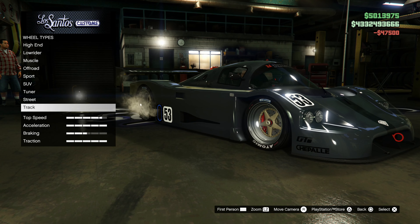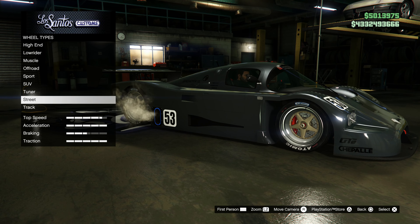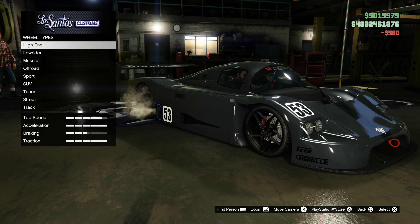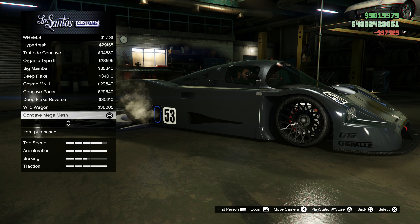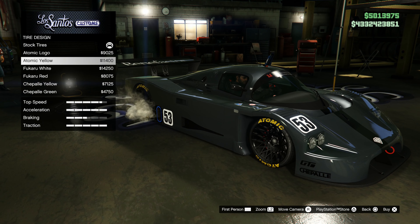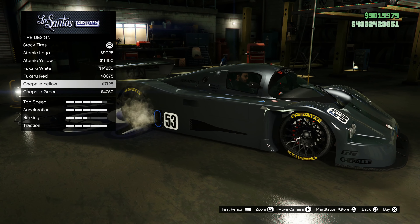For wheels — the wheels I have fit the car, but we can't change the color of them. Freaking Rockstar, man — the one thing I want them to truly add and they will never ever add it. Let's go with concave mega mesh I guess. Yellow's not bad actually — that kind of ties together nicely. Fukuru is pretty nice. Let's go with Chappelle.